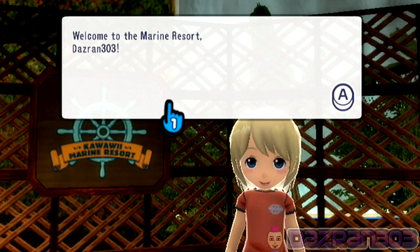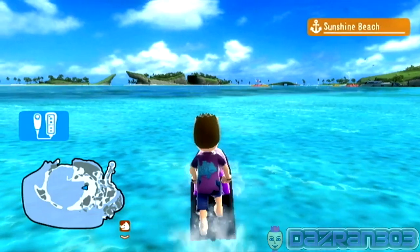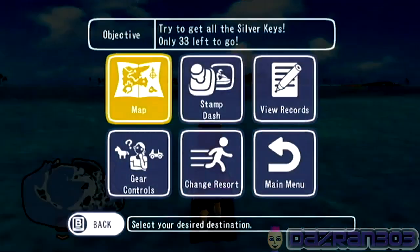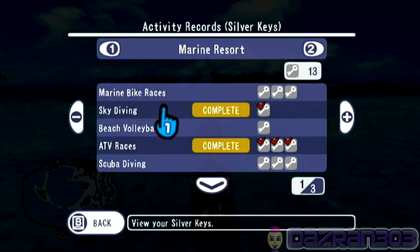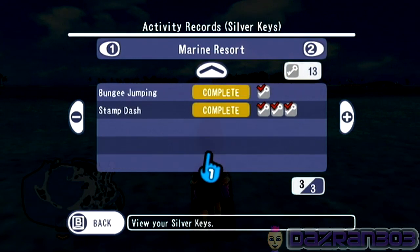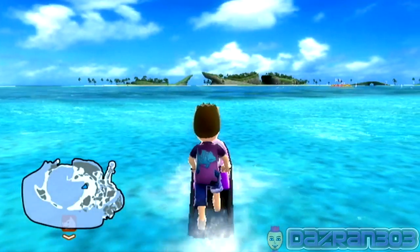Welcome to the marine resort. You've found 7 of 7 treasures, and only taken 4 of 7 photos. Right, so where are we going? I think we have to do some more marine activities. Let's go into the view records and see what we haven't done. Marine bike races, we haven't done that. Beach volleyball, we need to finish that as well. And scuba diving. That is all we've got left.